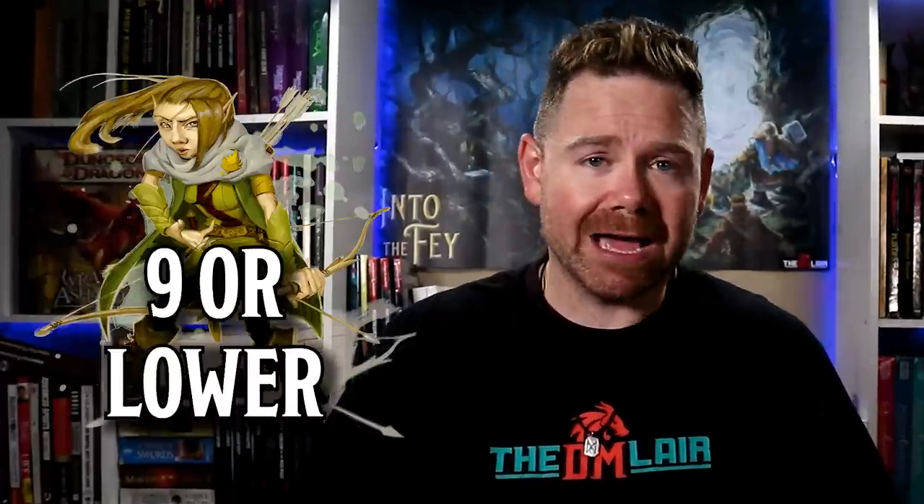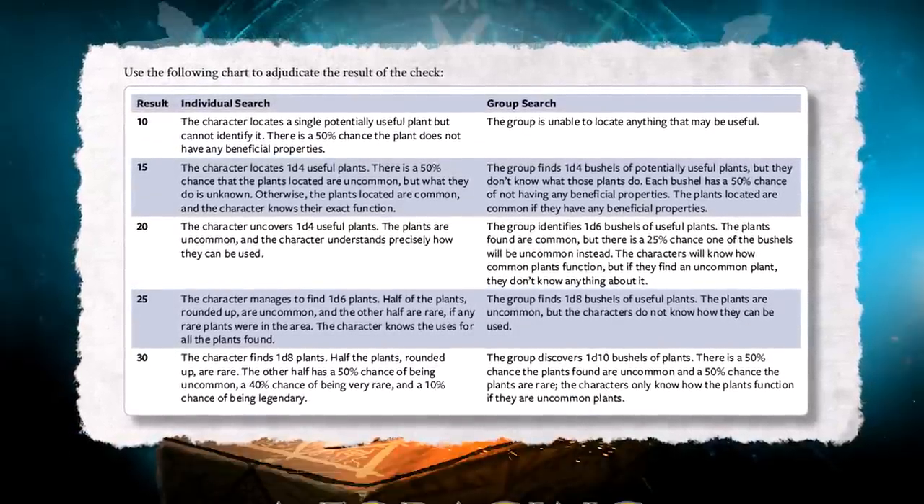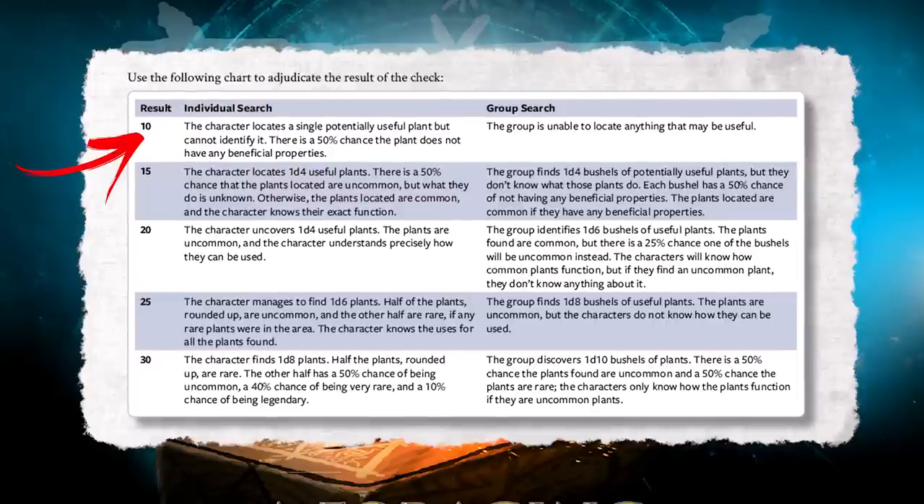Rangers in their favored terrain can treat any roll of 9 or lower on this check as a 10, as they have unsurpassed knowledge of the area. You then use this chart on screen to adjudicate the result of the check — basically the higher their result, the better the chance of finding something useful.